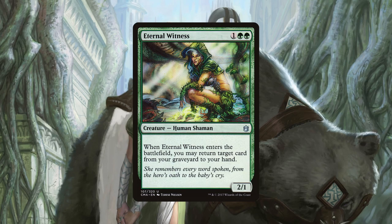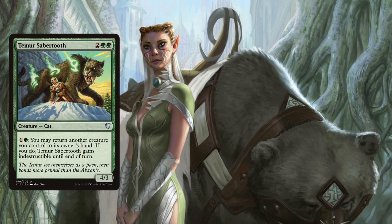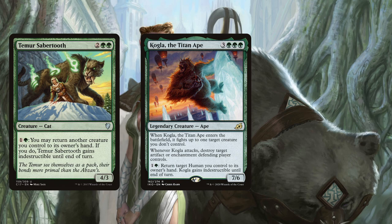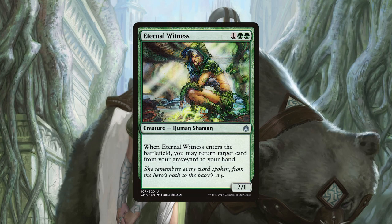First up is Eternal Witness, a three mana elf that returns any card from our graveyard to our hand upon ETB. This is quite simply a very powerful effect for the cost, and being attached to a body means it also has other important synergies in the deck. For example, with Temur Sabertooth and a large amount of mana, we can repeatedly trigger its effect, returning multiple cards. And if we hit infinite mana, we can return our entire graveyard to our hand. Don't forget we can also do the same thing with Kogla the Titan Ape, as well as Cloudstone Curio.